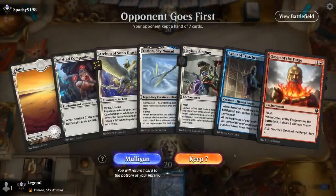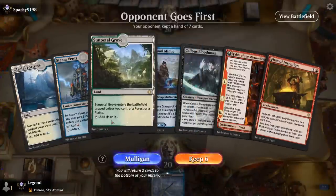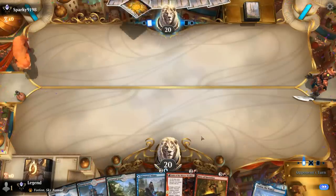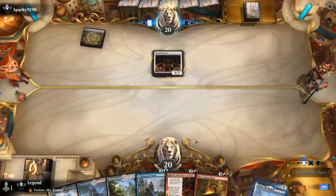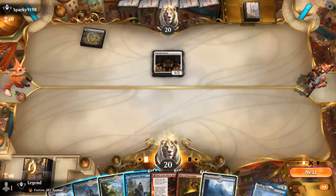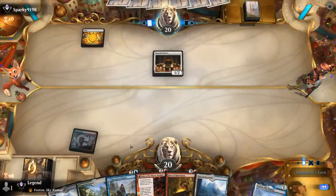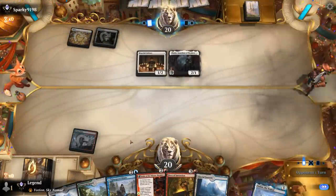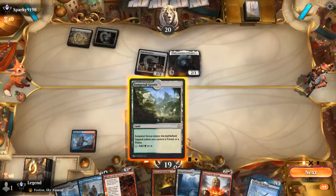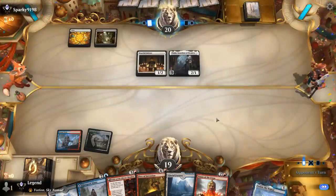Game 5, we're on the draw. Definitely a Mulligan. We don't often see hands that bad in Best of One. The next hand seems keepable — Fable into Fires. We let go of a Bloodmage. Opponent is on mono-white aggro. We can afford to play Steam Vents tapped, then curve Fable into Fires. Thalia is the worst case scenario — Omen is luckily an answer, but we can't play it till next turn and we'll be taking a ton of damage. There's also Initiate that can blow up artifacts or enchantments, and Adeline is the best they could have here.